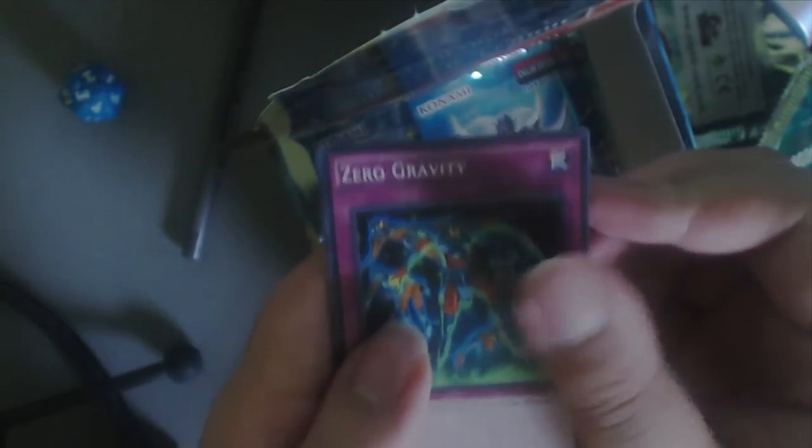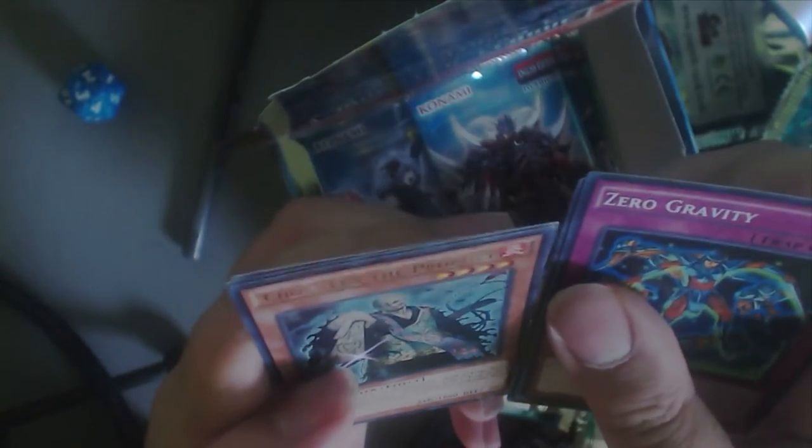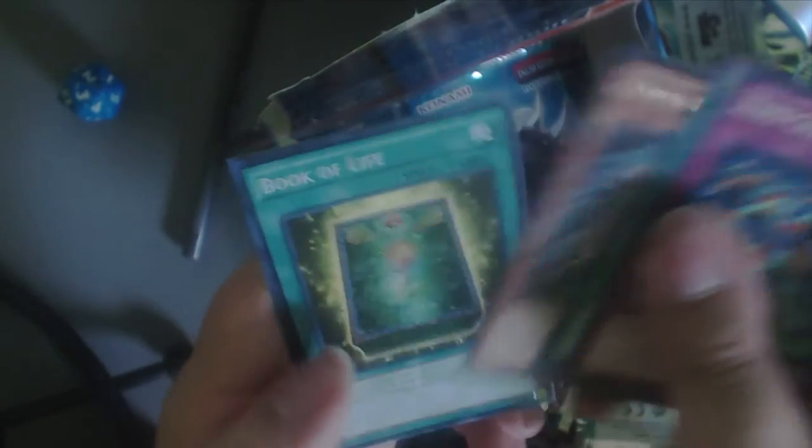Let's see. Zero Gravity, Pyramid of Wonders, Crown Len, Chao Len of the Prophet. Book of Life — that's pretty cool. Exploder Dragon — that's another pretty good card.